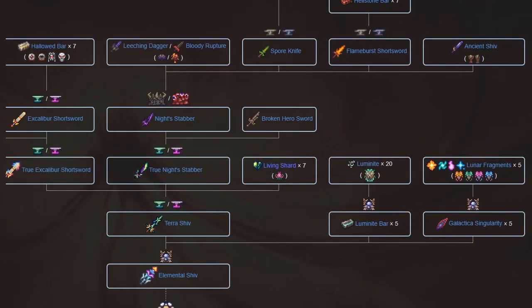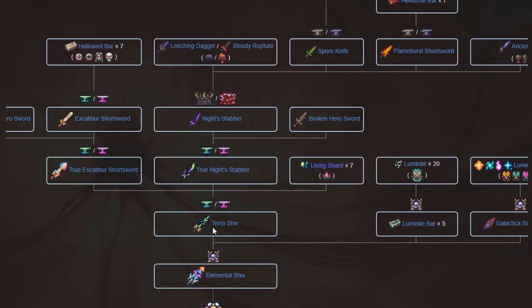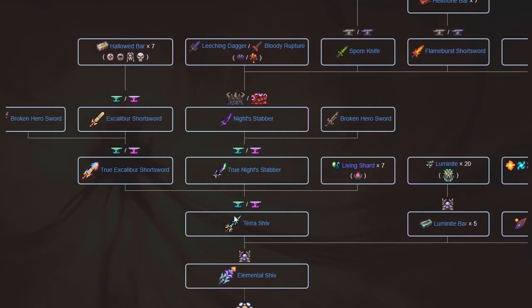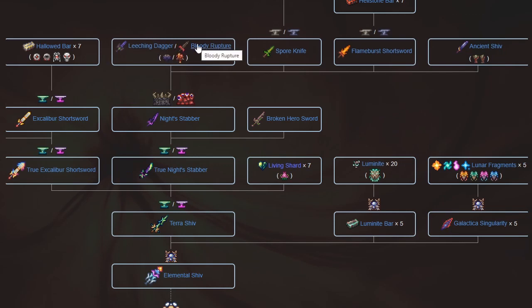Let's go to the Elemental Shiv crafting tree — this one is also a big recipe. You need the Terra Shiv, Luminite, and Galactic Singularities, which are pretty easy to get after Moon Lord. The Terra Shiv is very much like the Terra Blade — it requires the True Excalibur Shortsword and True Knight Saber, crafted in a very similar way. You also need Living Shards, plus the Corruption/Crimson sword, the Jungle, the Fire, and the Dungeon-based Muramasa equivalent short swords.